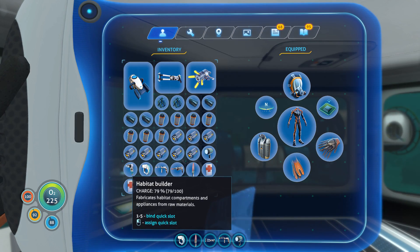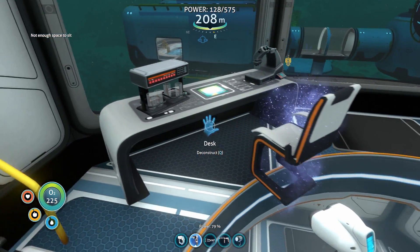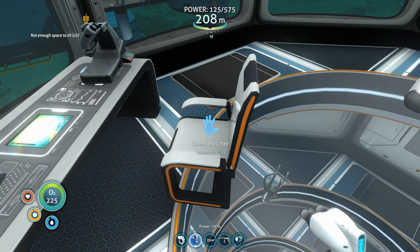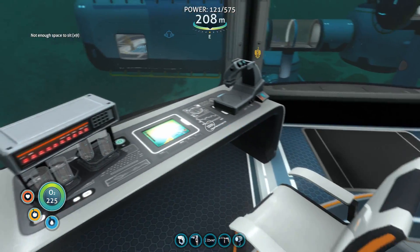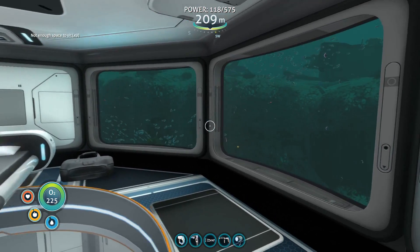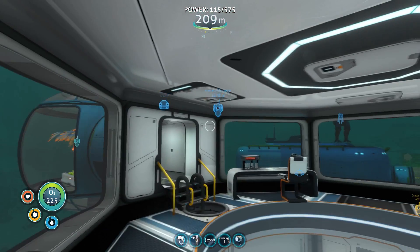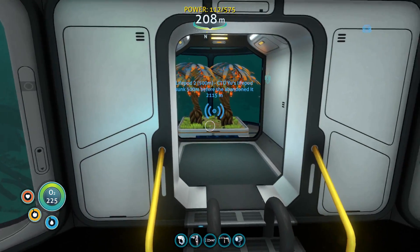Do we really not have the stuff to build the chair? Titanium — there we go. Can I sit in the chair? Not enough space to sit. Okay, that's fine. Still a pretty neat little bedroom. And then we've got our tree there.